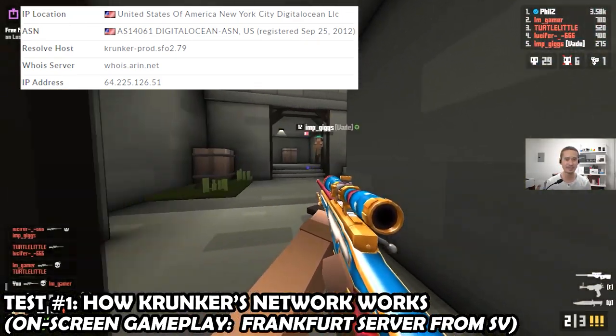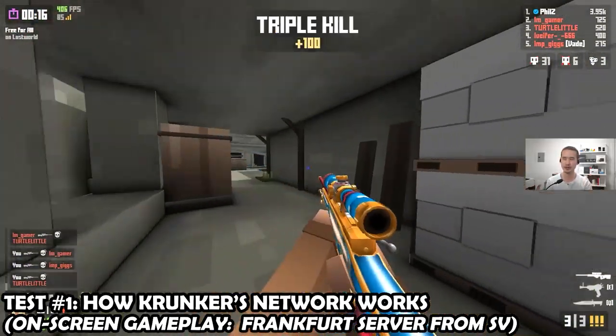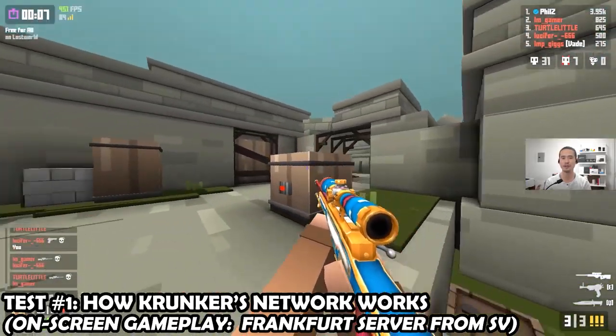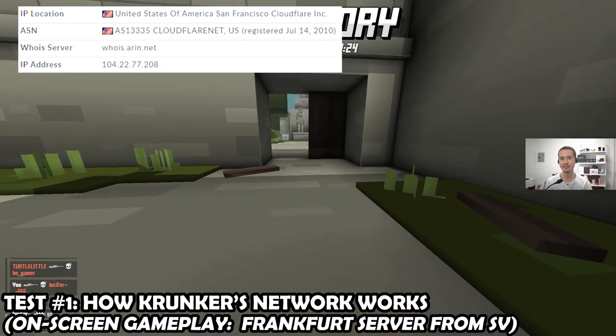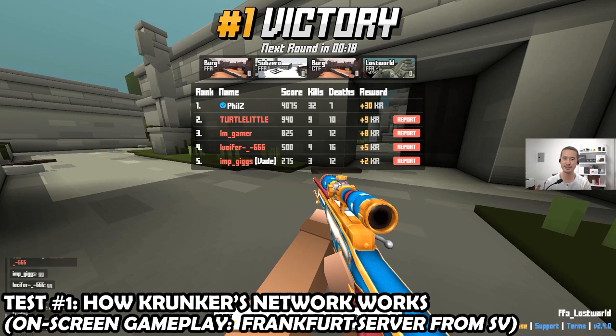We also don't know if assets are stored on some sort of content delivery network. If you notice worse ping at the very beginning right when you launch Krunker and jump into a game, maybe it's because you're downloading assets. The third and most important key server is the local game server you're playing on. In my case, playing in Silicon Valley, it's operated by Cloudflare. According to the WHOIS database, the server is located in San Francisco, so it's pretty close to me — and maybe that explains why my ping is so low, though I think the bigger reason is my fiber internet connection.